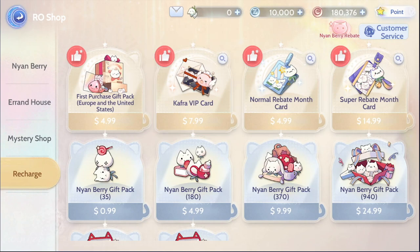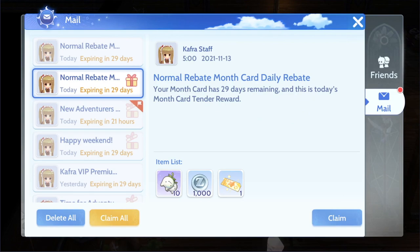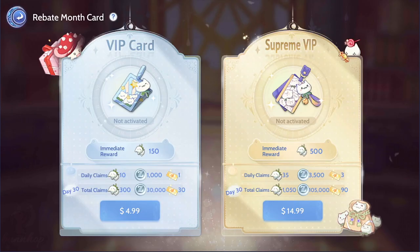What you might consider getting is either the Normal Rebate or the Super Rebate, both of which are monthly subscriptions that give your character a fixed amount of Nyan Berries daily. If you get the Normal, you'll receive 150 Nyan Berries once purchased, and every day you'll get 10 Nyan Berries, 1,000 Zenies, and 1 Mystery Shop Refresh Ticket. That means by day 30, you'll have received 300 Nyan Berries, 30,000 Zenies, and 30 Mystery Shop Refresh Tickets. On the other hand, the Super Rebate gives you 500 Nyan Berries once purchased, and every day you'll get 35 Nyan Berries and 90 Mystery Shop Refresh Tickets.